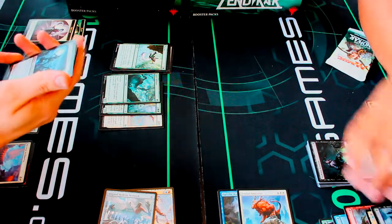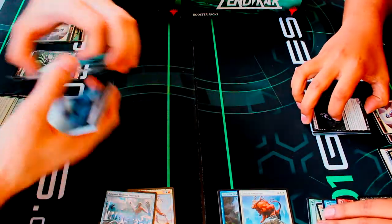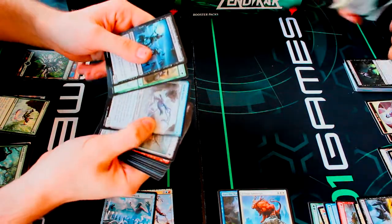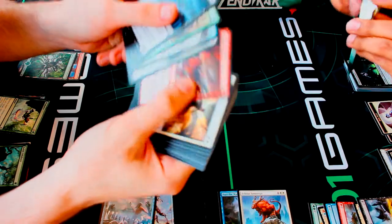I really like the Aligned Hedron Network, especially with a lot of the high-cost Eldrazi coming in. It's always great to be able to pump out extra mana from artifacts like that. Let's keep going.